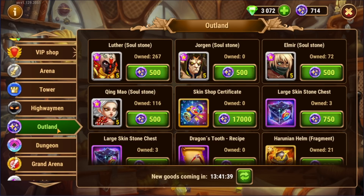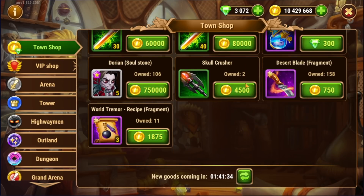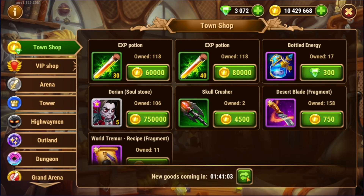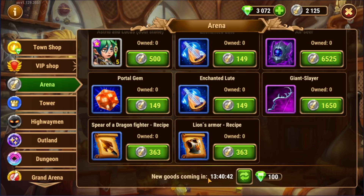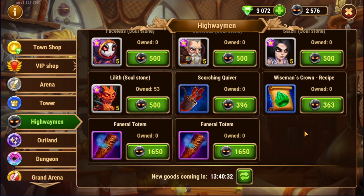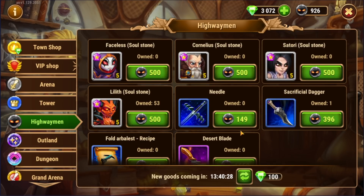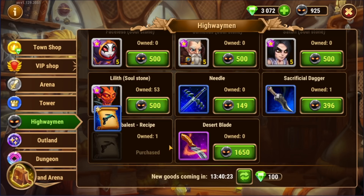The outland shop has got some items you can purchase, and the town shop even has items you can buy with gold. These shops reset frequently — you get one free reset for most of them, and when the countdown ends it resets again. You can also reset for more emeralds. So you can go through and buy all of the items. For example, here on the highwayman shop I could buy the funeral totem, reset it, and then there's desert blades — I could use desert blades for sure.